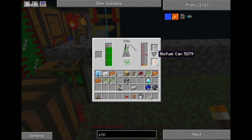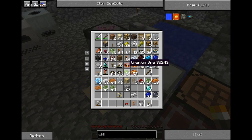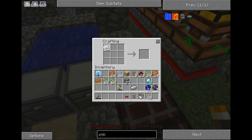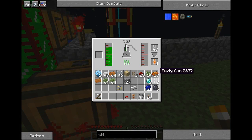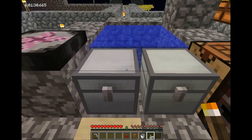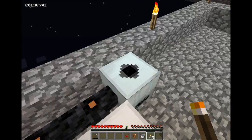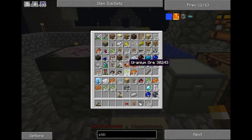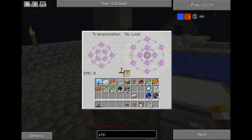Alright, we have biogas production — lots of biogas production. Not buckets, cans — lots of cans. While that rolls, time for the next thing. I'm going to need, for this machine — something I've been meaning to do for ages but never gotten around to. First of all I have a bunch of rubber in here, and I'm going to need just a bit more gold.